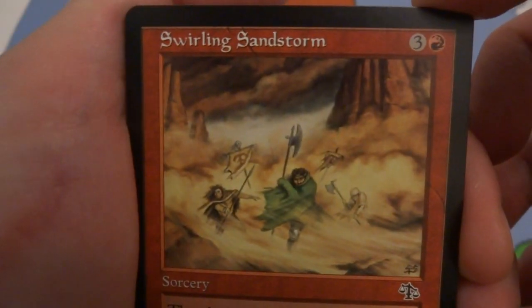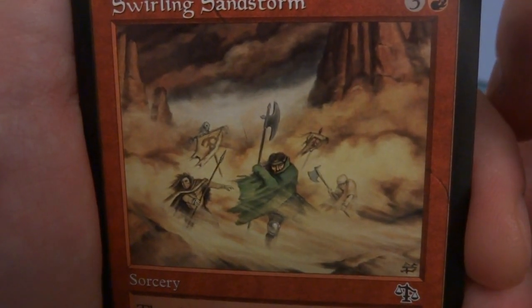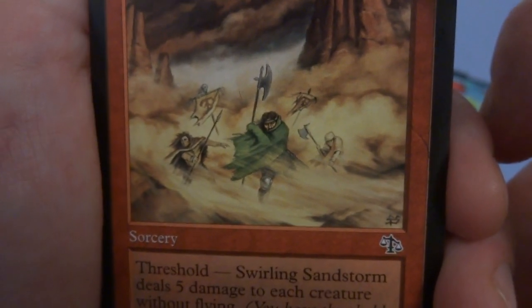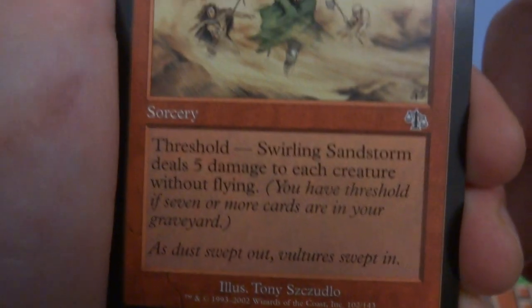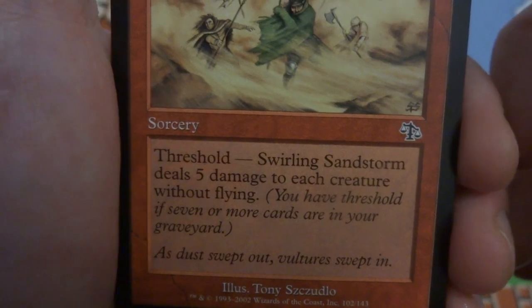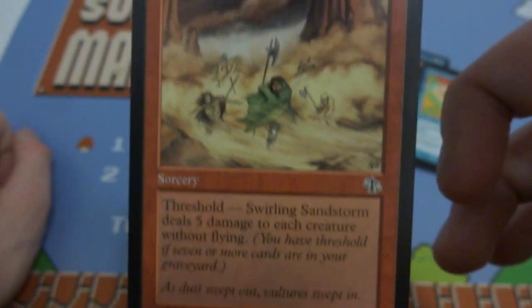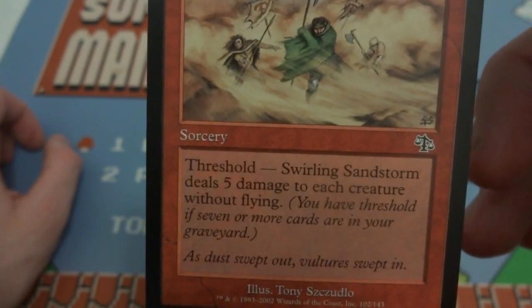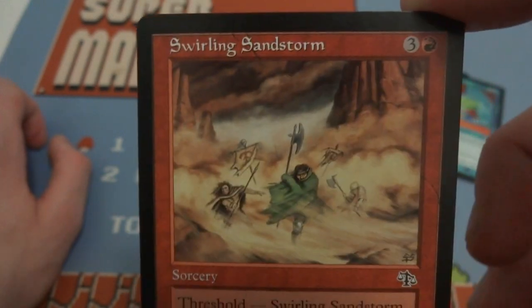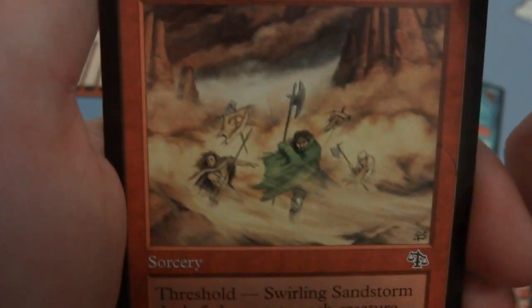Next card is Swirling Sandstorm — three and a red. Art shows warriors in the desert holding war banners and big axes as a sandstorm comes in. By Tony Szczudlo. Threshold: Swirling Sandstorm deals five damage to each creature without flying. You need seven or more cards in your graveyard to use threshold, and flying creatures can obviously fly up in the sky where it's safe.